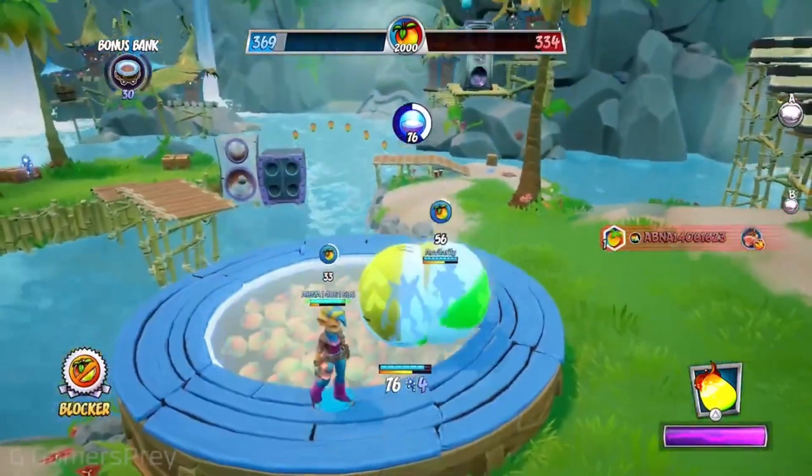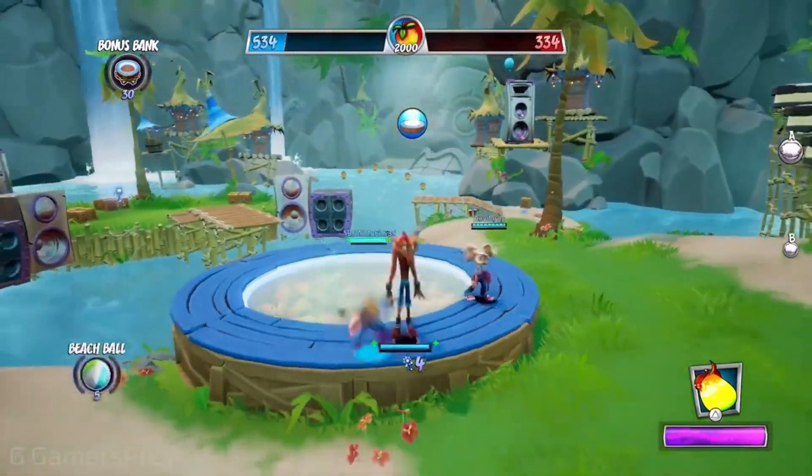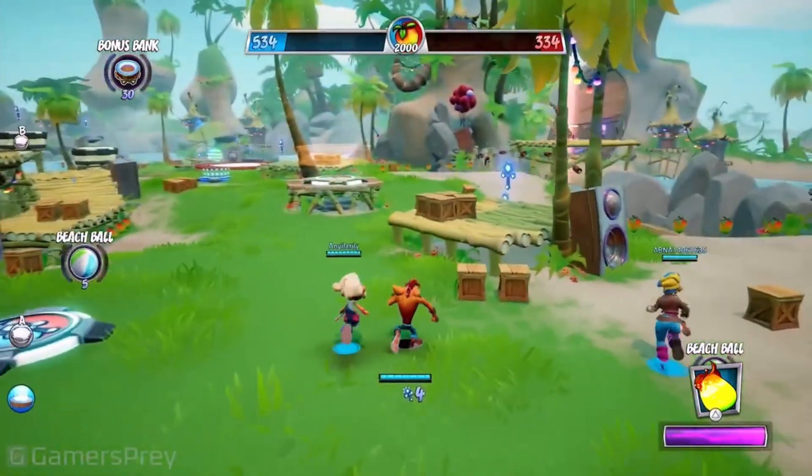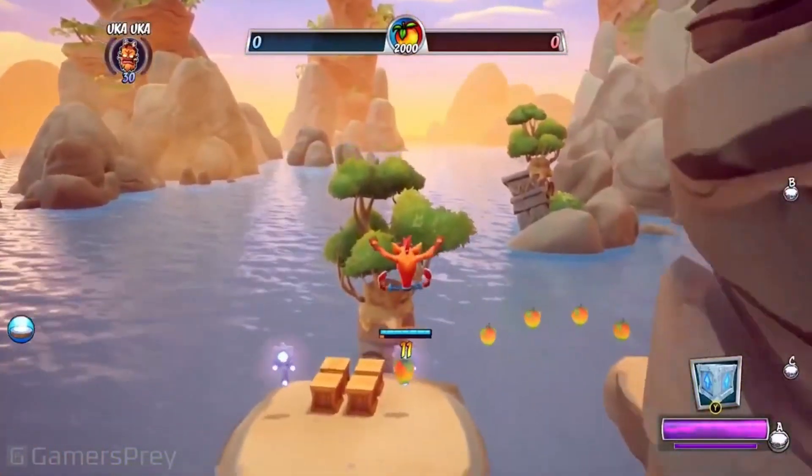With characters like Crash, Coco, Tana, and Cortex, the game requires players to pick their roles wisely. There are three basic roles: scorers, blockers, and boosters.